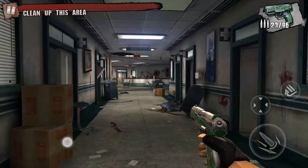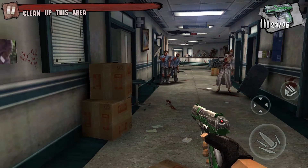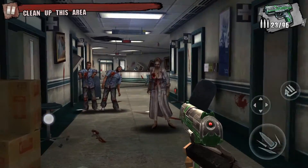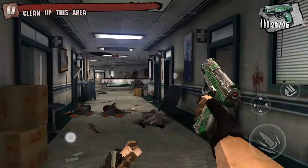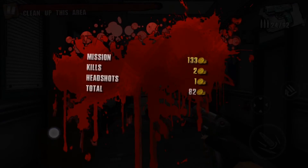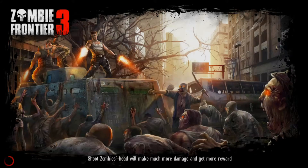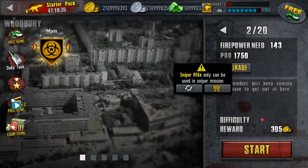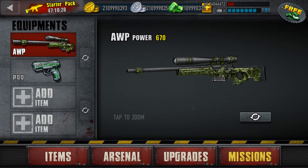Hmm, interesting. How do I change my weapon to the rifle? I guess I can't. Interesting. I'm gonna do one more level. Sniper rifle — gonna use the sniper rifle. Okay. I see how you feel.